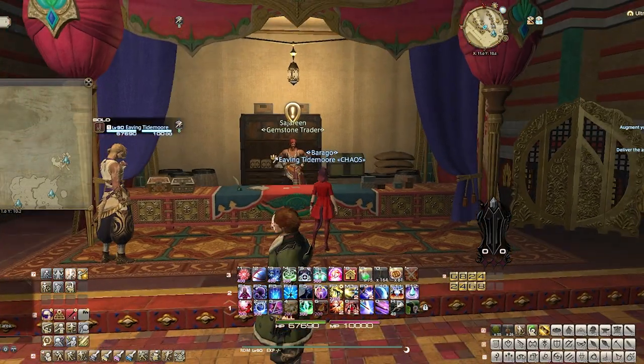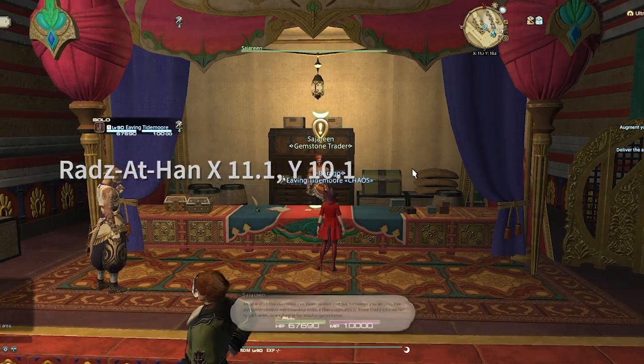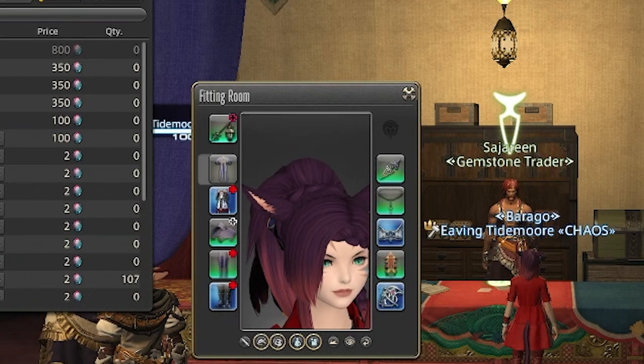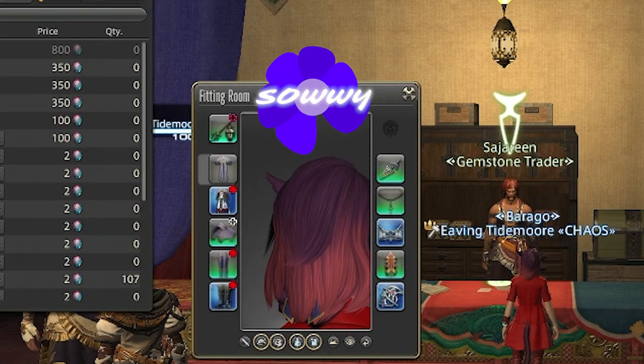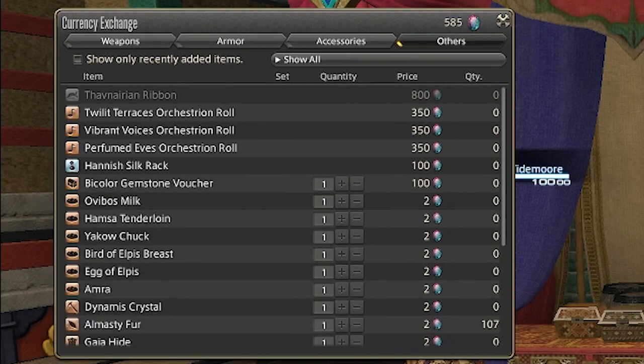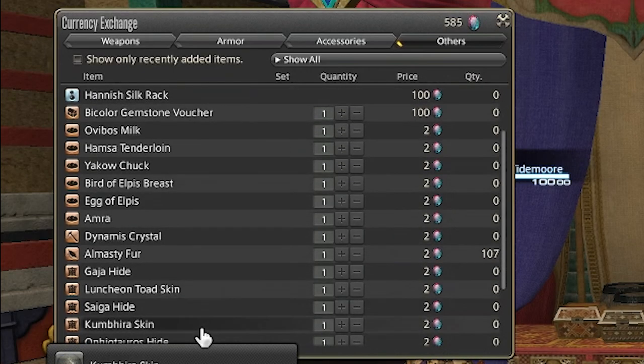There are two new gemstone vendors unlocked once you finish. The first one is here in Radz-at-Han. They sell a few new equestrian robes and a bow cosmetic. But the main thing we're interested in for farming gil are the bicolored gemstone vouchers. They cost 100 gemstones and at the time of this recording are selling mostly between 140,000 and 150,000 gil each. That's an average of 20,000 gil per fate.